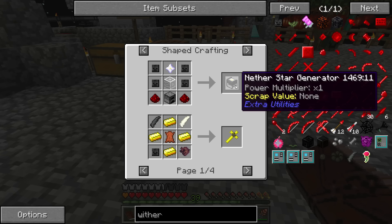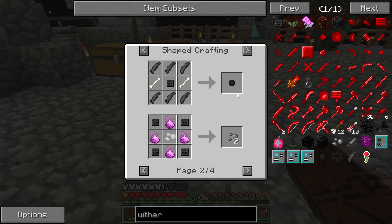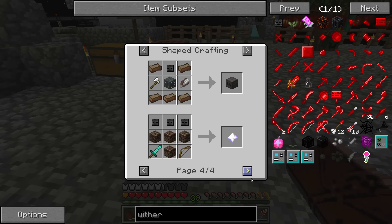There's a nether star generator — that generates tons of power using nether stars. There are a lot of different things you can use wither skulls for as well, so I might have to create some of this stuff.